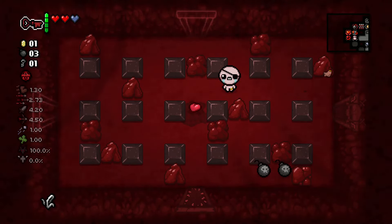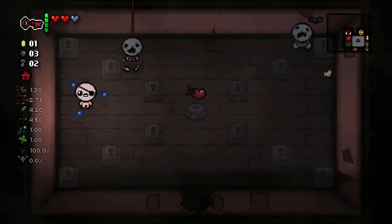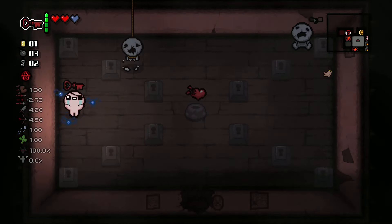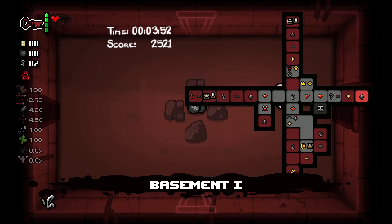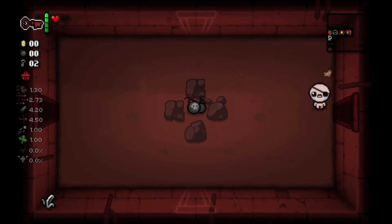If there are no other options, the ultra secret room will be generated right next to the shop. Ultra secret rooms can't be connected to a red room that is connected to a curse room. If you decide to open a red room from the ultra secret room, you will need to bring a bomb with you too, because it will be blocked.